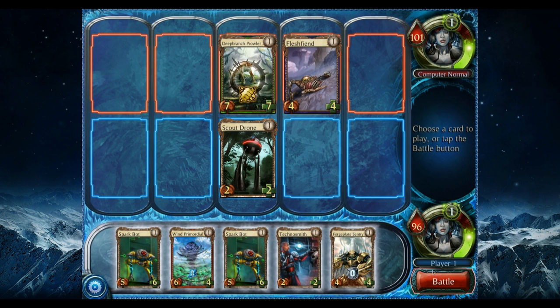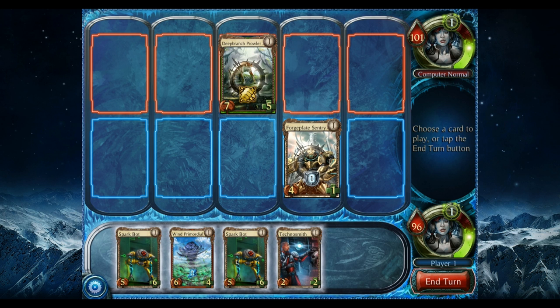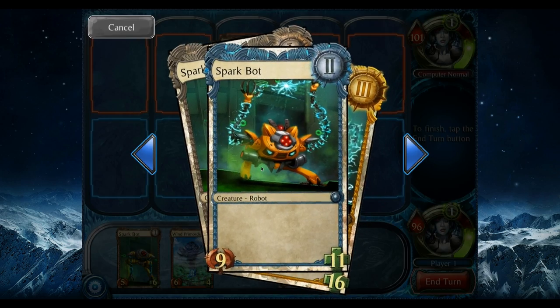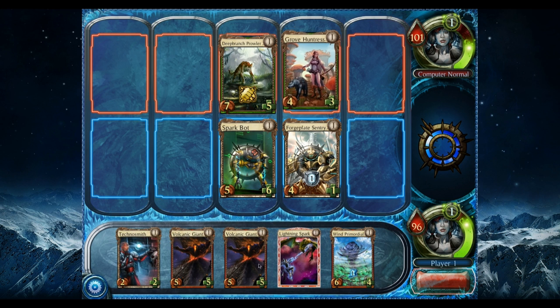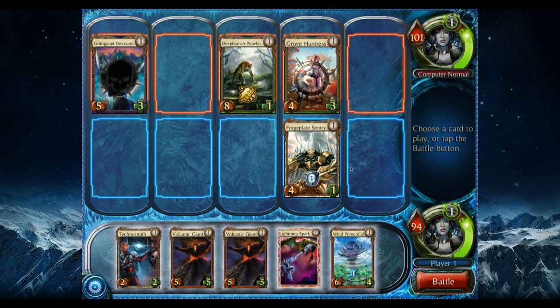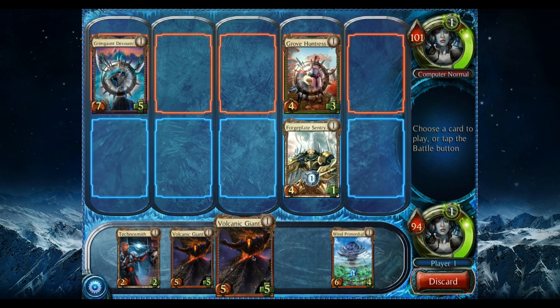This thing has trample — Breakthrough is trample — and can't attack the turn it's played. He gained five life when he comes into play, and when this guy gets destroyed he puts out another smaller version, then an even smaller version, so he's a real pain to deal with. We take a little bit of damage because he played the grove and it got bigger. Kill cards are important here.